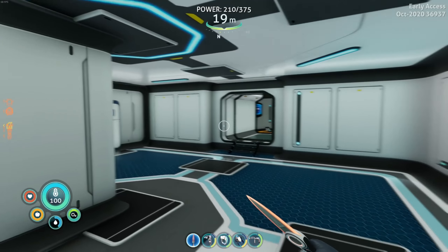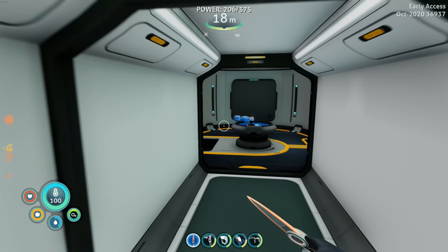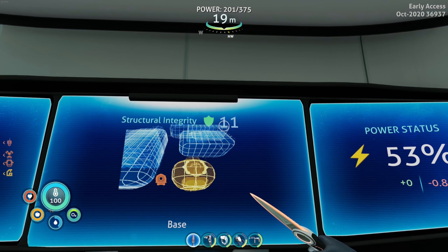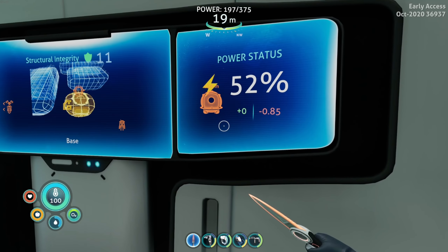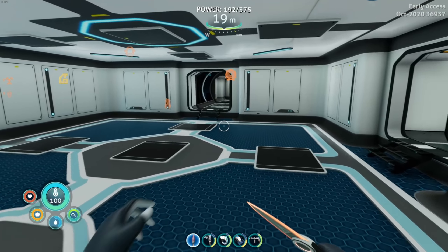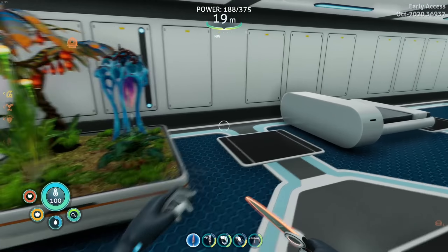This is gonna be like the bedroom — we're gonna set up the bed in here and all the fun stuff. And then we have the control room over here, which is pretty cool. You can see what time of day it is, the structural integrity overall is 11, power statistics — we're drawing 0.85 power, producing zero right now, and that's not an issue. I realized I wasn't recording and yeah, not fun.